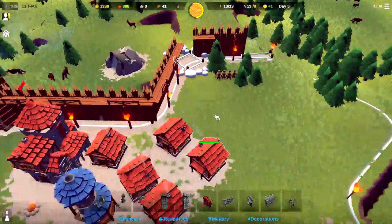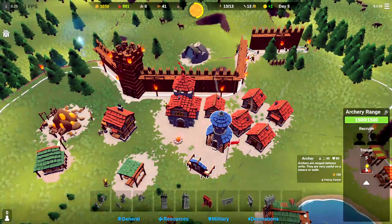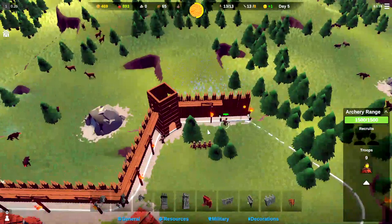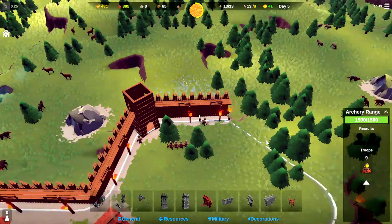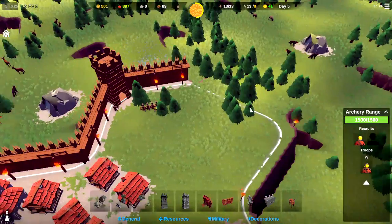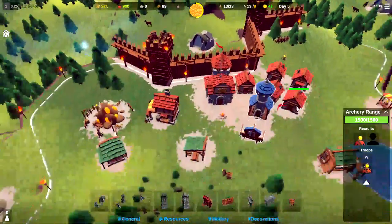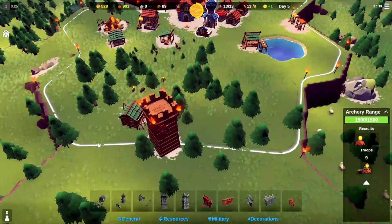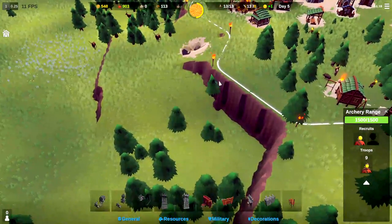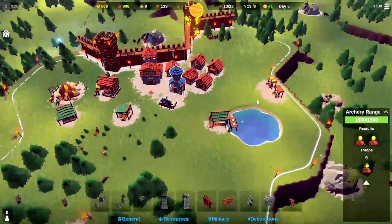Let's go ahead and put a tower there on the corner and start training up another nine archers. That will start to train up another nine archers we can put there. They built that section of wall. Eventually we'll want to wall this off as well, and that will have us pretty well protected on this side of the map. Hopefully we also get enough lumber in the next turns to wall this part off, then get the stone and wall there, and start fortifying this area as these attacks get bigger and bigger.